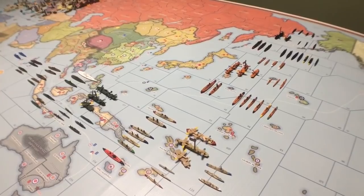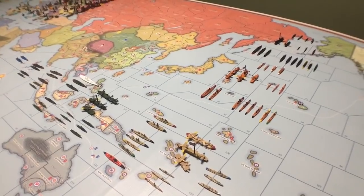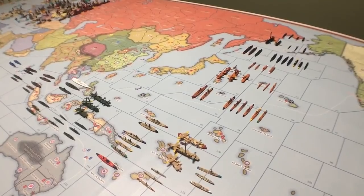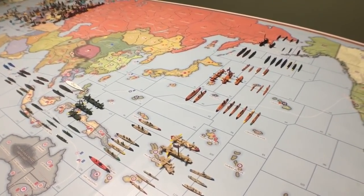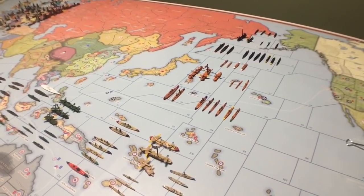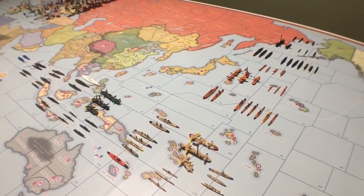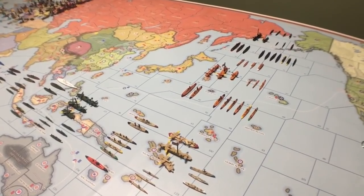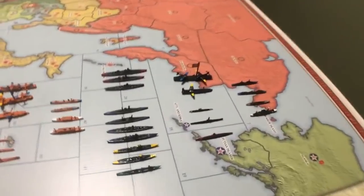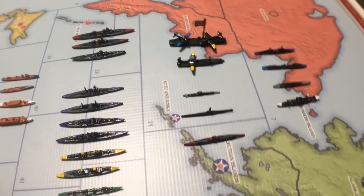I thought I would make this video to show you the ones that I have, to talk a little bit about each ship, tell you what it really was, and show you the types of sculpts that I use. In the 36 to 45 game, one of the big things that we all do as players is try to see what other people are using, because you build the game from scratch — it doesn't all come in a box, you get the map and a few player aids, and you build it.